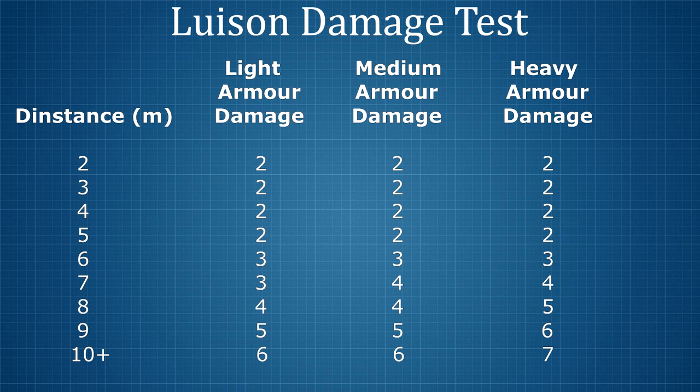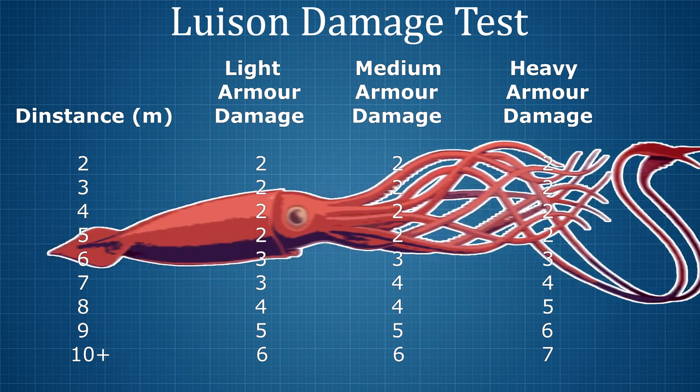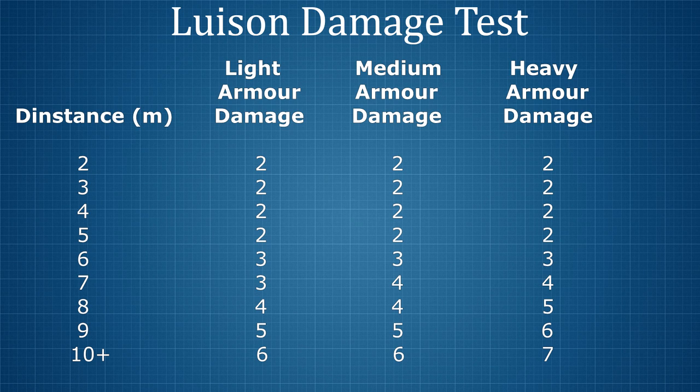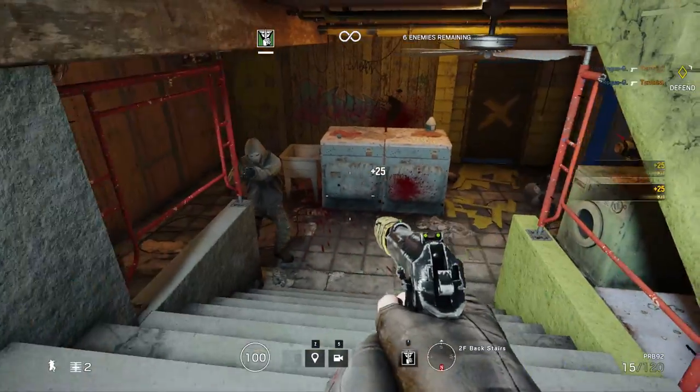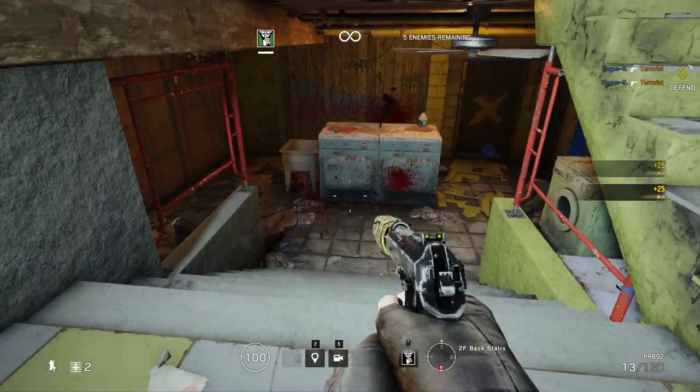If we consider that we need to do a total of 100 points of damage to kill a target, these are the number of shots required at each distance — and it's these figures that give you the useful conclusion to this test. In spite of the considerable differences in damage dealt against the various types of armour, we can conclude that no matter who you're aiming at, at a distance of up to 5 metres you can take them down with two body shots. Anything beyond that distance and the required number of shots can rapidly increase to up to 6 or 7. Is this the advertised 99 points of damage? Well, no, it certainly isn't.